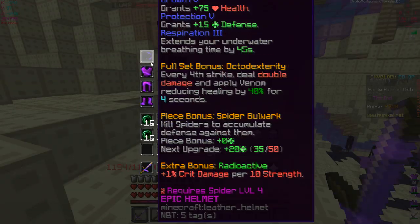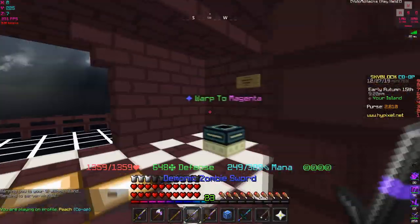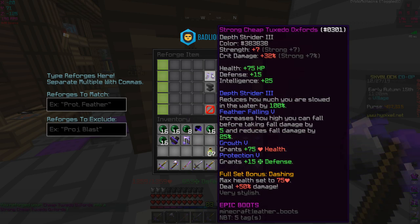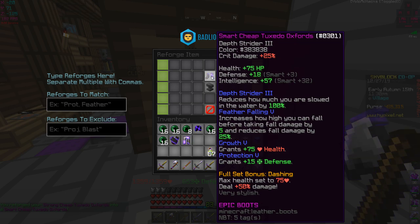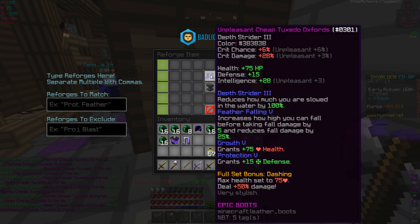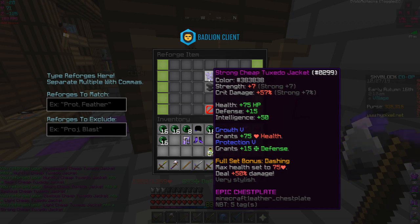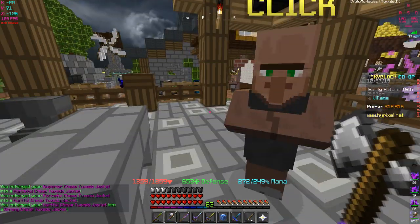I forgot about the strength bonus. Let's go ahead and apply godly onto the chest plate and make sure it isn't the only piece boosting our damage since we're adding strength to it. Godly versus strong: strong gives 3 crit chance and one less crit damage, forceful gives more strength. I'm just gonna keep strong - godly only gives 3 extra crit chance which at 70% crit chance doesn't matter much since I'll be using potions anyway.